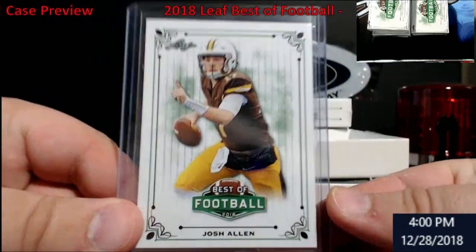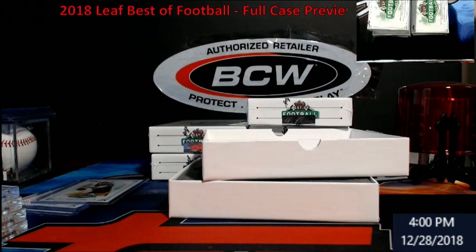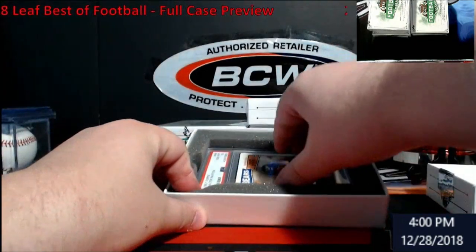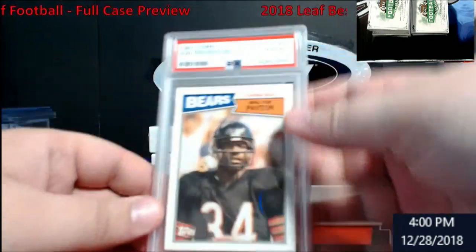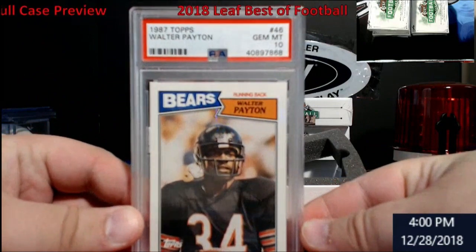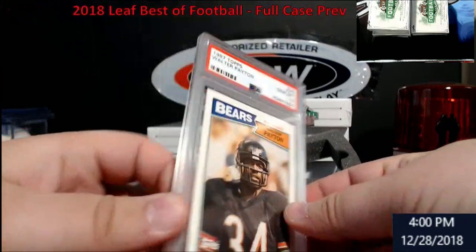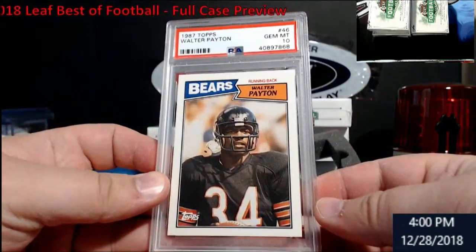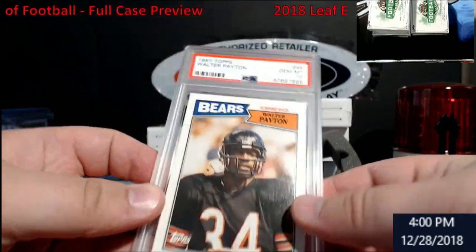Be cool if they had one-of-ones made of this stuff. Something graded — I thought it was one of the big boys. Walter Payton from 1987 Topps, Gem Mint 10! Not too sure what that goes for, I'll have to look it up. I think 1976 was his rookie, but I know the '87 Topps was hard to gem mint — very, very nice.